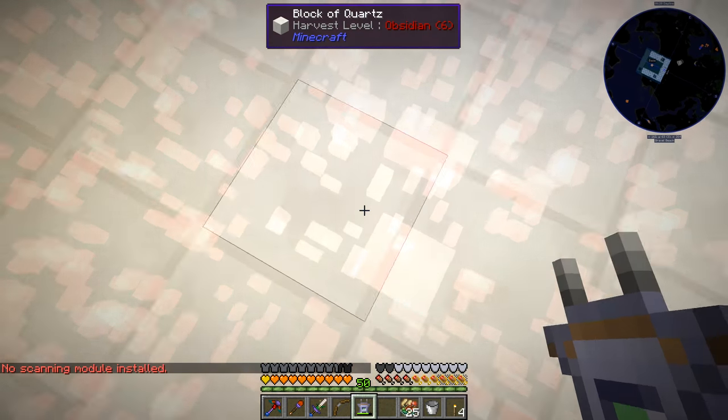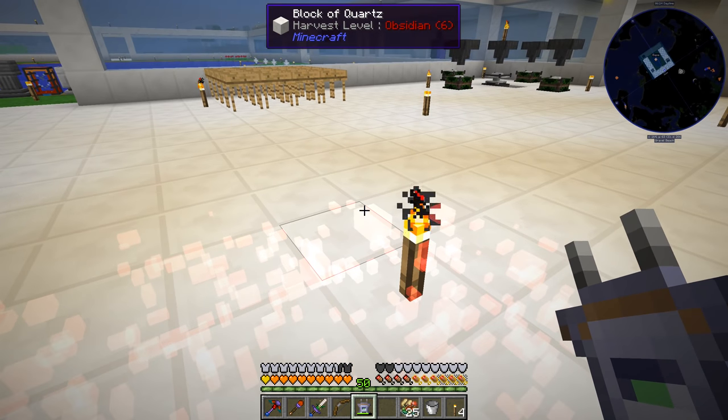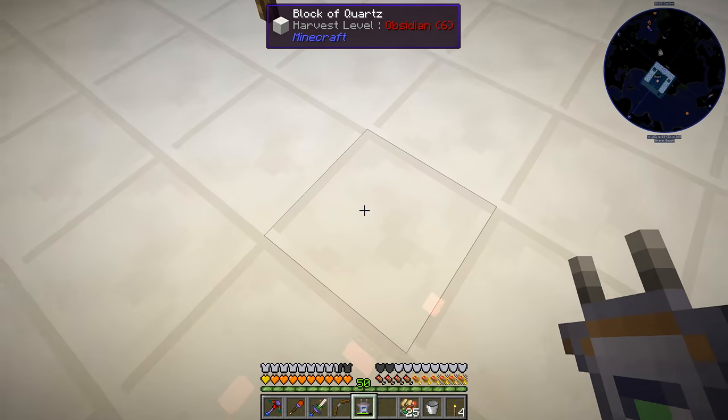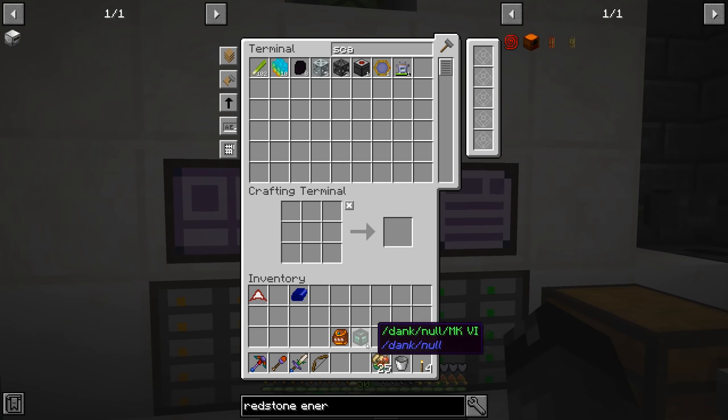I went down into our mine down below - you can see these big sections which contain huge amounts of redstone ore. I went after one of those and got over 2,000 individual pieces of redstone from just one of those sections. So we are doing pretty good on the redstone ore situation.